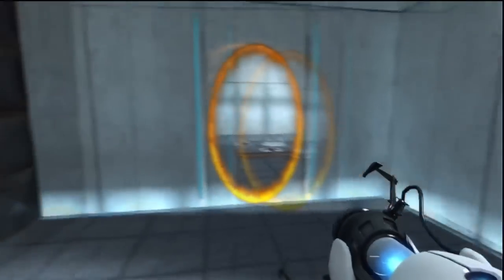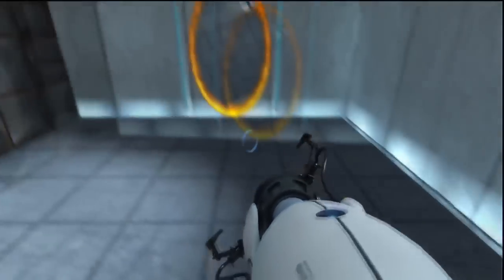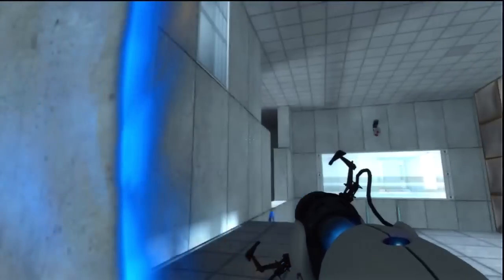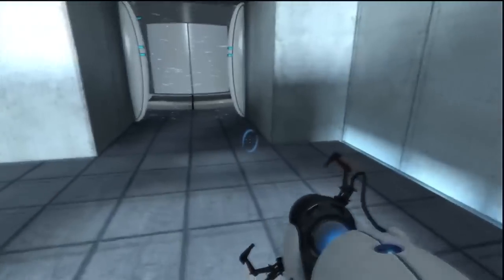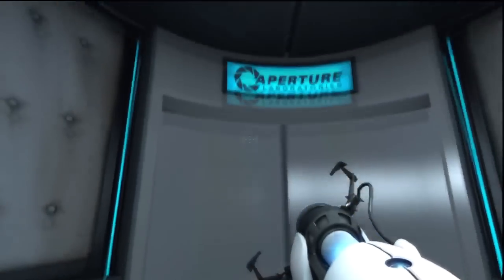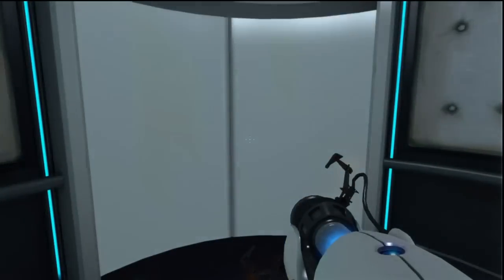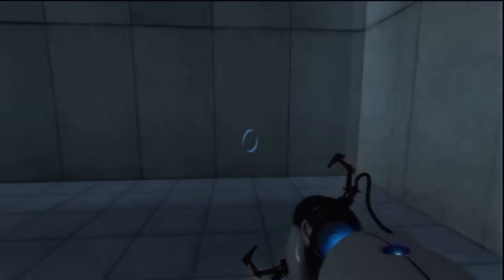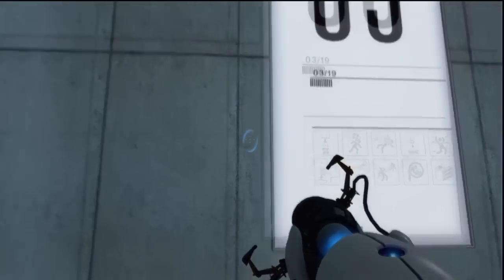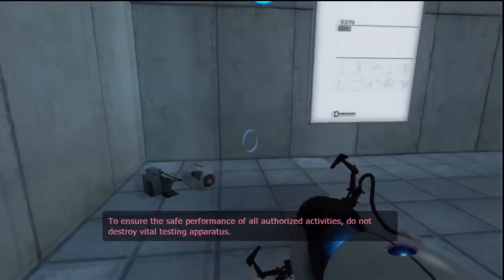So, we cannot move the orange portal, but now we can move the blue portal anywhere we want — which can include places like the ceiling. And only one portal at a time. Out we go. Please proceed to the chamber lock — mind the gap. Now, to ensure the safe performance of all authorized activities, do not destroy vital testing apparatus.